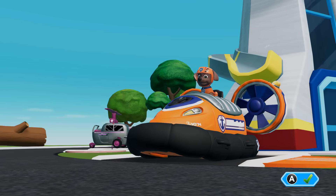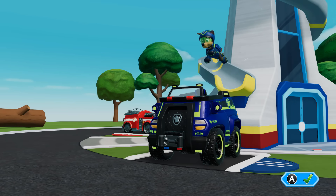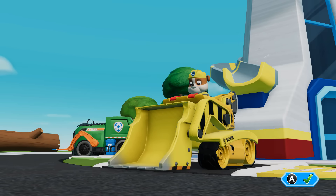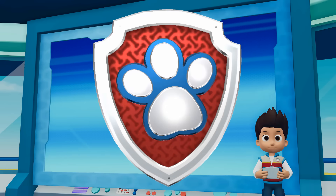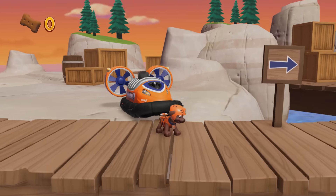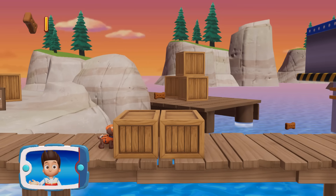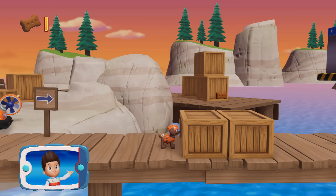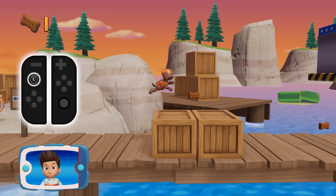Zuma! We need to get the light that Captain Turbot dropped into the bay and take it to him at the top of the lighthouse. Help Zuma dive in and get the light. Use the left stick to move.